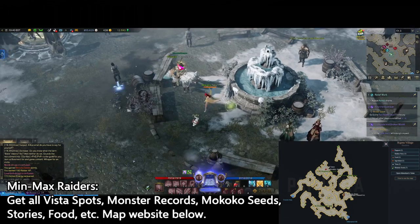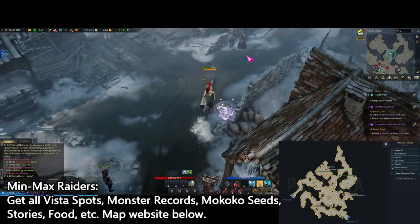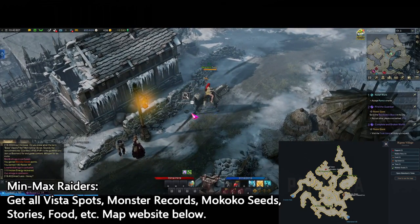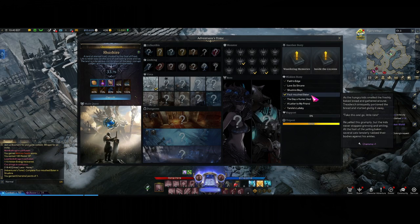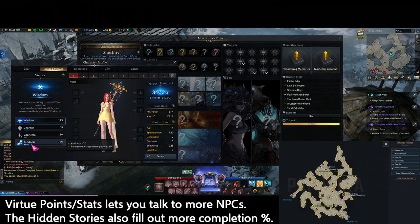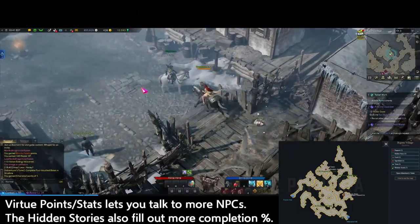You can see all of these listed on the website. Following the path on the map to a hidden story — for example, the Foul Mouth Baker — these are hidden somewhere on the ground where the quest indicator points. Investigating it completes the hidden story and rewards one charisma. Doing all these hidden stories, side quests, and events gives you more stats on your character, which helps you talk with other NPCs and gain more rapport and trust. It's a whole system that builds on itself — you keep collecting to be able to collect more.